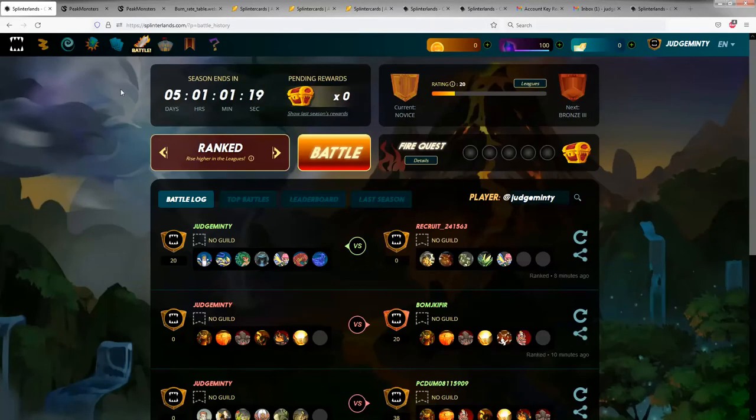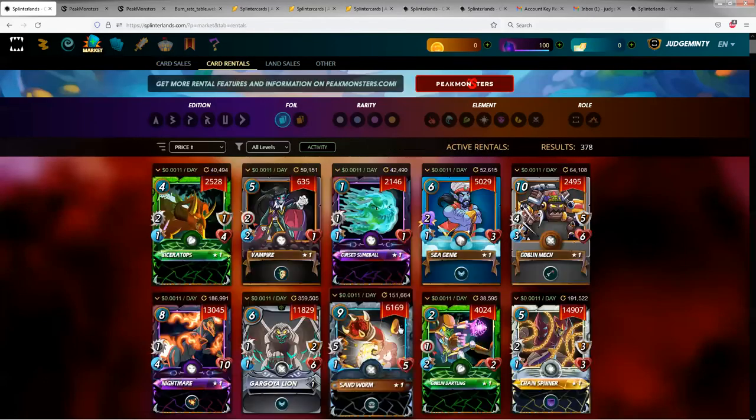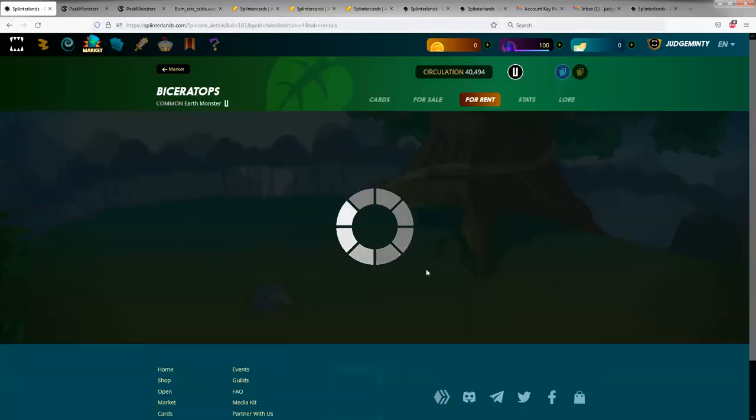You can also rent cards if you want. You go to the market, and instead of card sales, you just click card rentals. So let's say we want to rent — you can see right here — a Biceratops. It's 0.0011 cents, basically like a tenth of a cent a day. You just click on it, go to rental, and you see it rents for one tenth of a DEC a day. You can rent these things in DEC or credits.